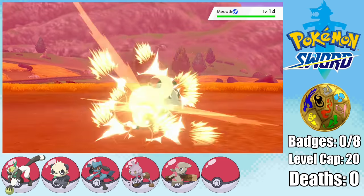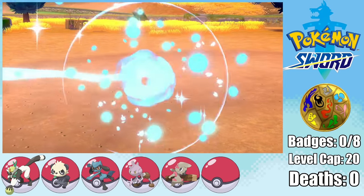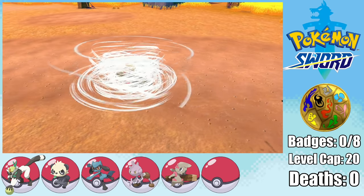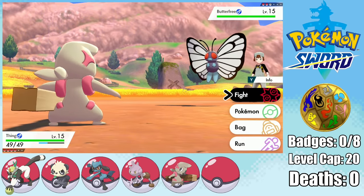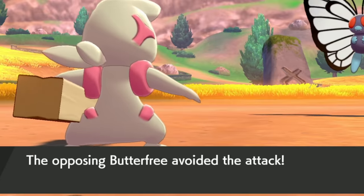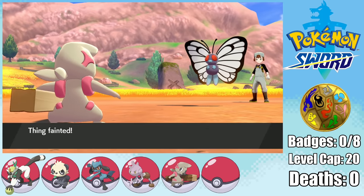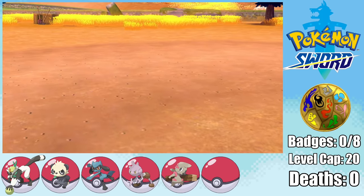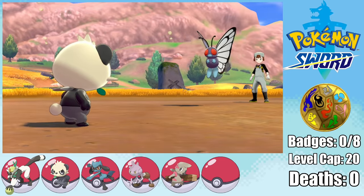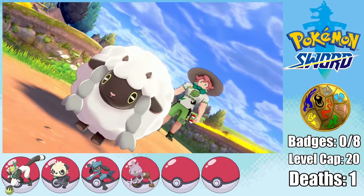On Route 4, we run into a trainer whose Meowth our fighting types handle with ease, but the real challenge begins when he sends in his Butterfree. This thing not only quad resists fighting, but also does super effective damage with moves like Confusion, so I figure my best bet is to send in the Thing who knows Rock Throw. Very fortunately, the Butterfree decides to go for a String Shot on the switch-in. I know that a Rock Throw is my only chance here, but I get hit by a powerful Confusion first, and then my Rock Throw misses! This unfortunate chain of events means that my adamant nature Sheer Force Timburr is not going to be with us anymore. I was so looking forward to using that Thing. Now we have to retire our first team member at the hands of a trainer before the first gym.